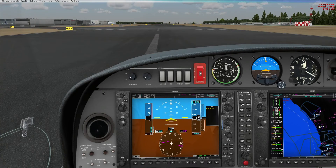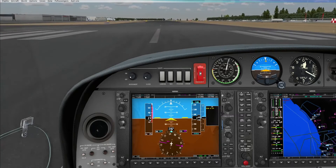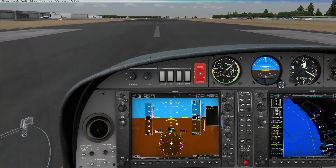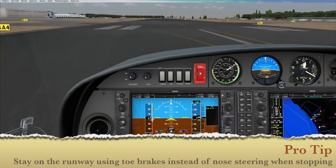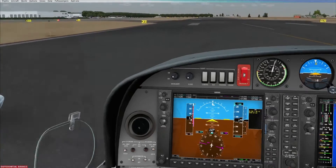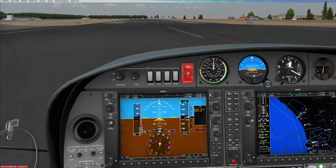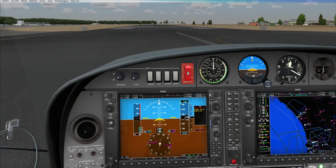We go ahead and start applying power and do the takeoff as we normally would. Power set, engine instruments checked, and airspeed is alive. Try and maintain the runway heading, stay on centerline as much as possible. The engine has failed, so we bring back the throttle and control the aircraft, then start applying the brakes. Immediately the aircraft starts to yaw to the left — that means it's probably the left engine that's failed. And look at that, the left engine is stopping. We stop and declare an emergency, saying 'stopping, stopping' on the radio. You don't even need to give your call sign.